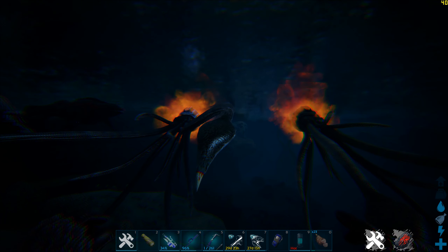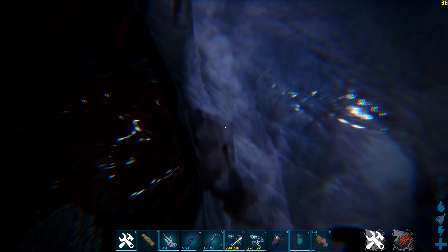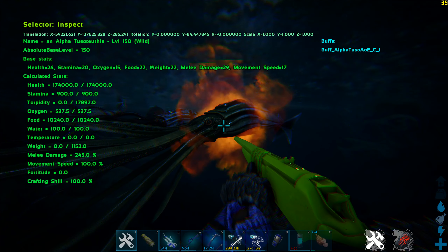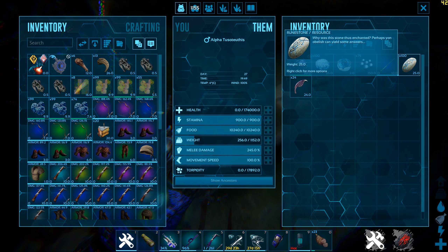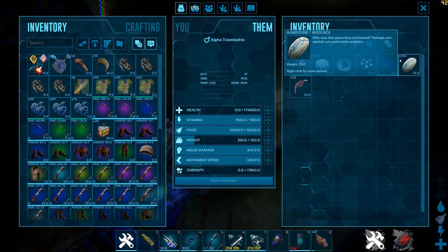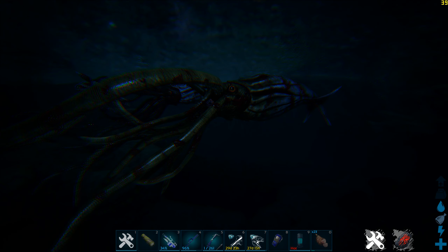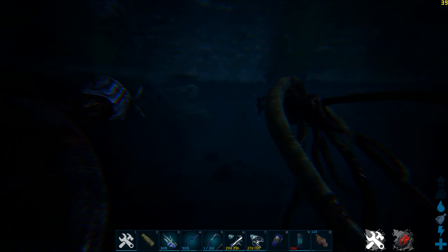The finale: the Alpha Tusoteuthis. A level 5 Alpha Tusoteuthis already gives 26 runestones, while the highest runestone yield possible for any creature in Fjordur is a level 150 Alpha Tusoteuthis, giving 100 runestones. Remember there are 3 world boss arenas — one each for Steinborn, Bela, and the combined Skjall and Hati — so you only need 90 runestones to do each boss once, and this creature alone gives 100. Obviously finding and defeating an Alpha Tusoteuthis or Alpha Mosasaur is not easy, but they are well worth the risk.